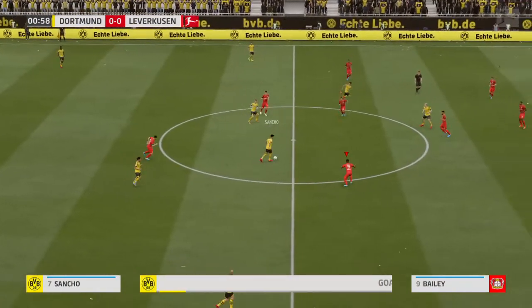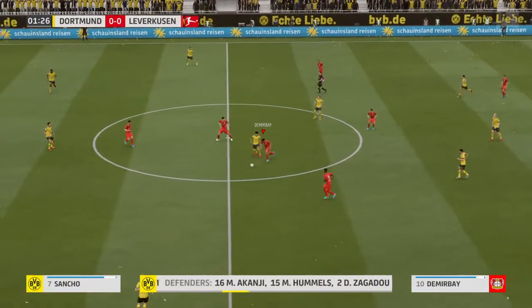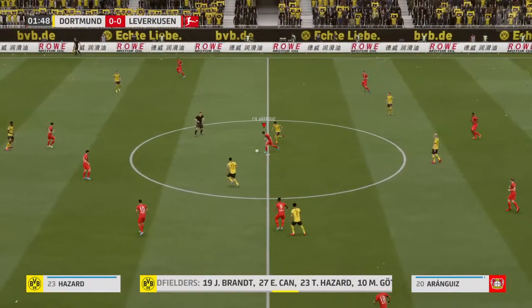This is the Borussia Dortmund line-up. In goal, Roman Berkey. Max Hummels plays alongside Manuel Akanji in defence, and three more, all attackers, to round off the team.